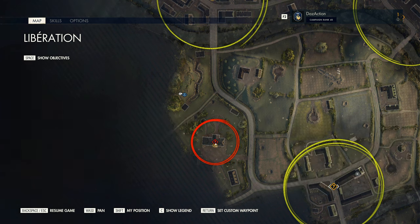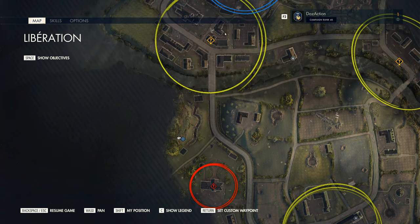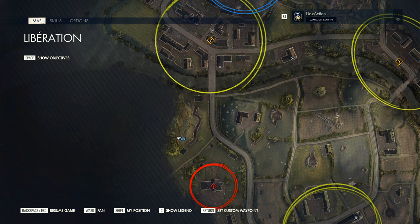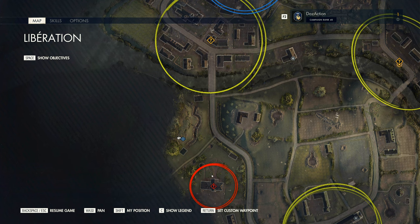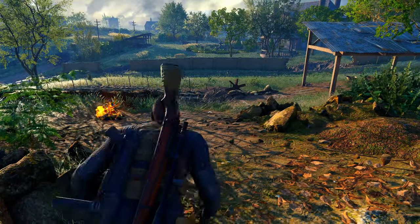The plan is to be quiet and stealthy and go towards the mansion. Up to the north across the river and the bridge there are some snipers, and if they spot you they may shoot you. Definitely don't want that to happen because alarms will be raised for sure in that case.